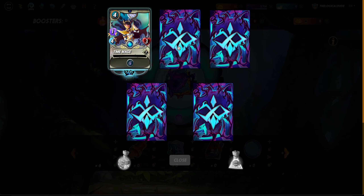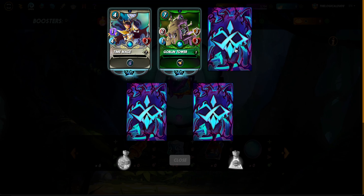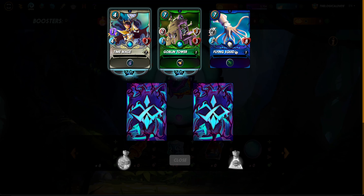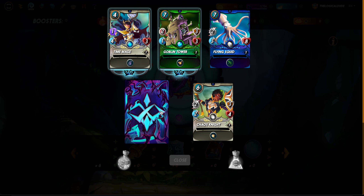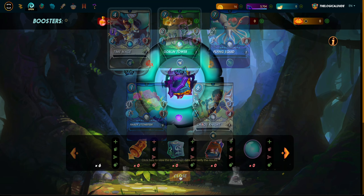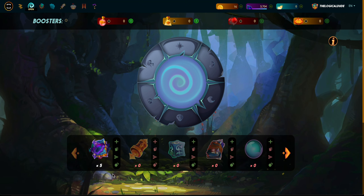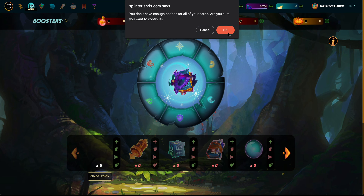Pack three: another rare Time Mage - got one of those the other day - Goblin Tower, nice, another rare card. A Flying Squid - I like that guy, he's got some reach. Another Chaos Knight, got one of those in one of my last openings so I'm gonna power that one up. And a Hearty Stonefish - I'll power that one up as well. Some of these I've got multiple cards so I get to power them up, because that is the best way to handle it.